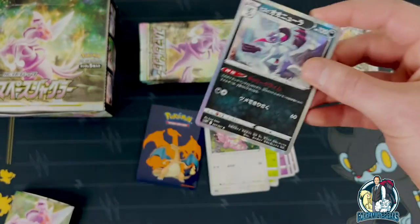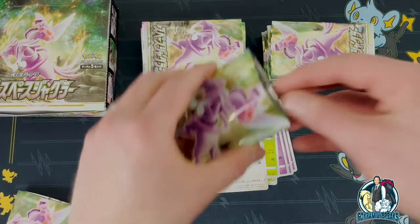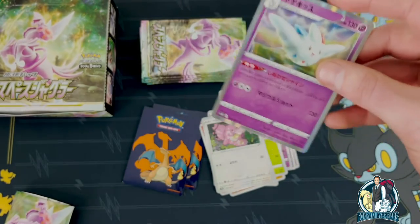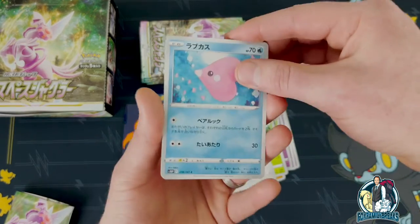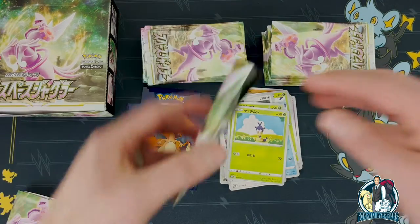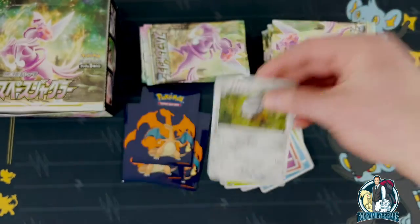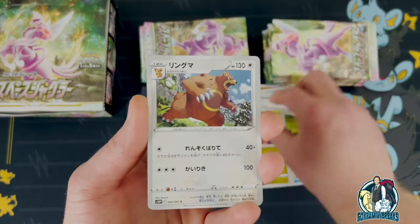That Torb is so funny — we just got the first form and then the V card, so that was a little funny. We got another rare — we're hitting a lot of holos here at the start. We got Togekiss, Eevee, Glaceon — I think I did the reverse on that one — and Goldduck. Okay, so we started off pretty hot in the sense of getting hits, and now we're slowing down a little bit.